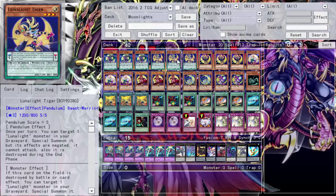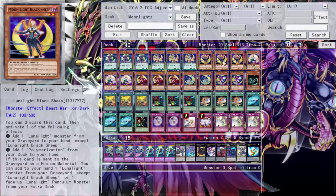Moving on, we run Triple Black Sheep. Black Sheep is probably the best card in the core of the deck - all of its effects are really good. You can discard this card to grab a Lunar Light monster from your graveyard and add it to your hand - though honestly I've never done that because why would I swap sheep out when it's the best one to have in hand. Or you can discard to add a Poly, though I'd rather get the poly naturally.